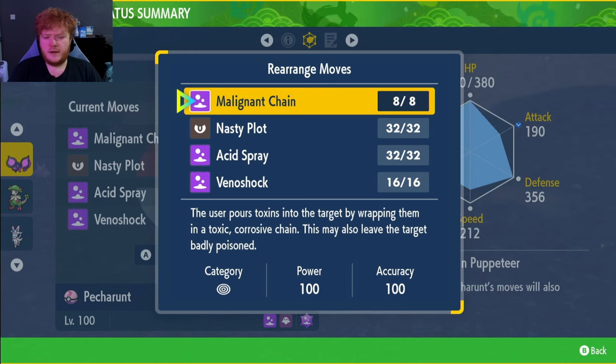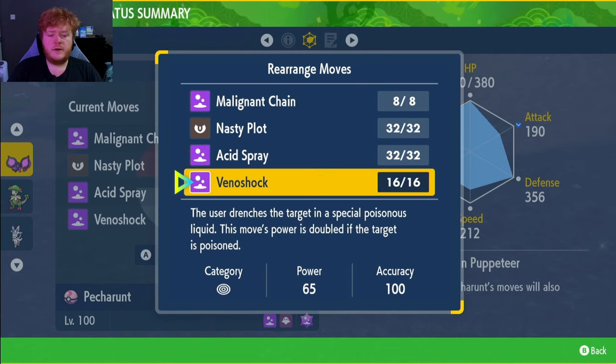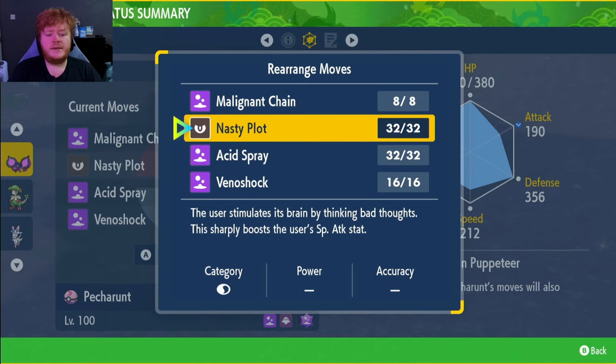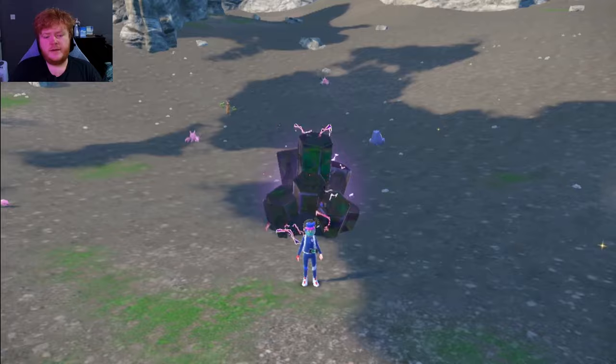With Poison Puppeteer, if we poison an opponent with one of our moves they will also become confused. Our signature move is Malignant Chain — 100 power, 100 accuracy, and a 50% chance to badly poison the opponent. When it does poison them, it will also confuse them. Then we switch to Venoshock, which does 130 power if they're already poisoned. Acid Spray lowers their Special Defense, and Nasty Plot raises our Special Attack.